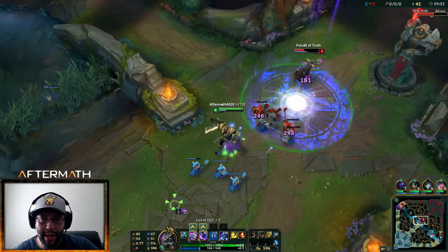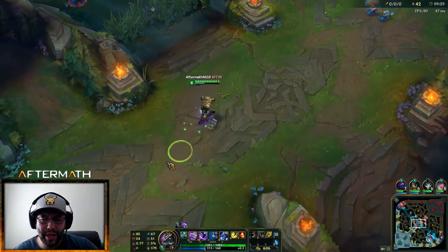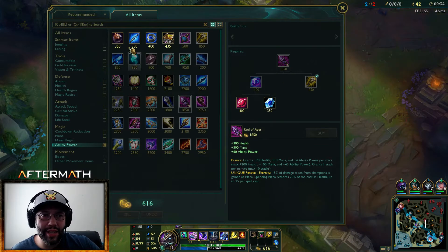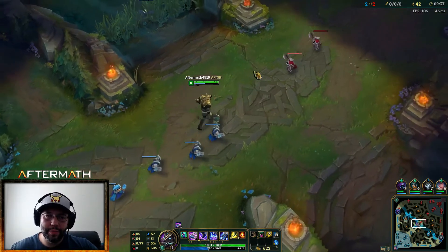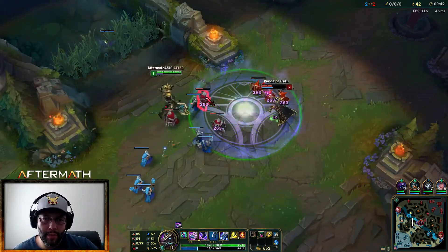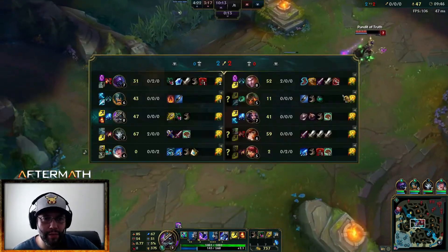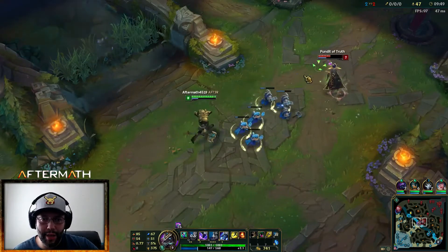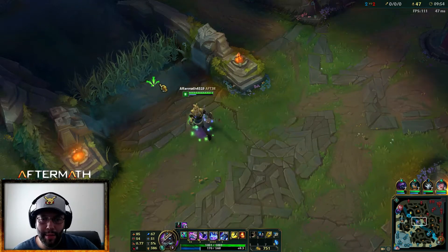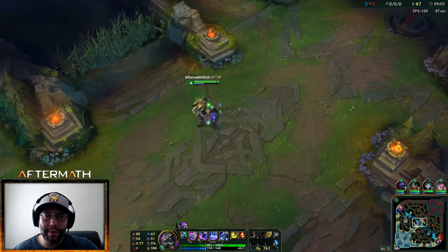It's so good. At 750 gold I can go back and get my next two big items. My CS has definitely gone up — that's a whole wave cleared instantly. I'm going to pop my last Corrupting Potion because I'm about to go back.